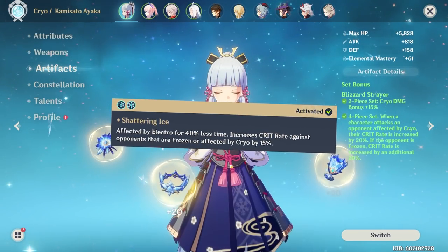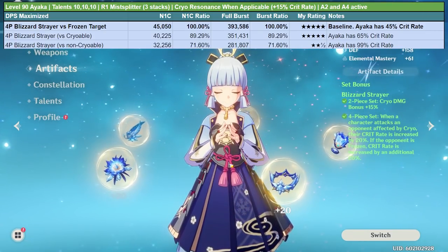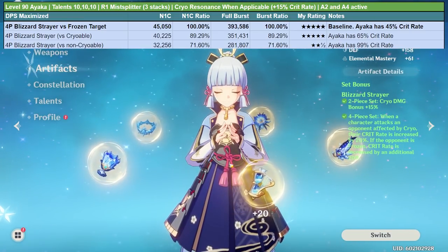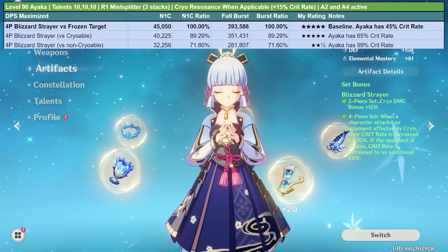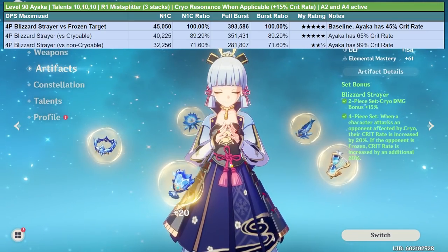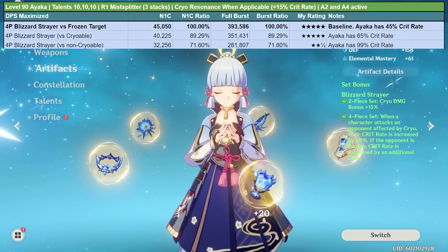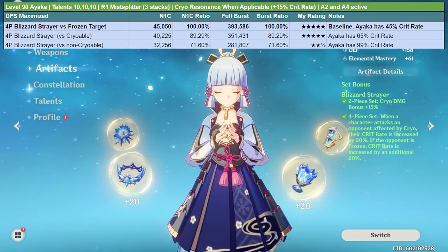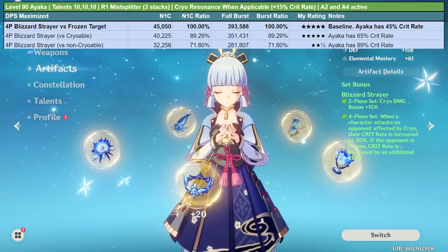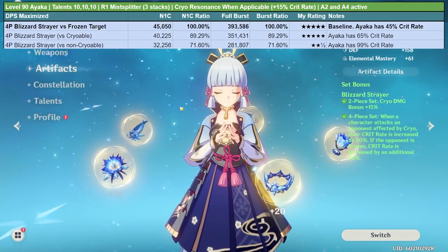Building Ayaka's crit rate is actually very easy with the Blizzard Strayer set. The baseline for this chart is Blizzard Strayer hitting a frozen enemy. Against enemies that can only be cryoed — like the Primo Geo Vishap that cannot be frozen — there's a substantial DPS loss of around 11% because you lose 20% crit rate. Against enemies that can't be cryoed at all, you're left with only the two-piece bonus of +15% cryo damage, and unfortunately this artifact set isn't that great.